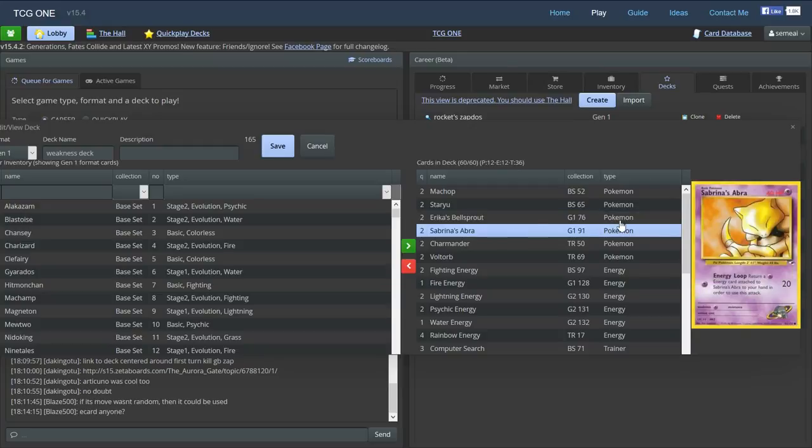Sabrina's Abra is one of the stars of the deck because he has free retreat and a really good effective energy loop. The attack says return a psychic energy attached to Sabrina's Abra to your hand in order to use this attack. Now all of our attackers only need one energy, so normally returning energy to your hand would be really bad, but in this case it's actually really good. With 40 HP, Sabrina's Abra is going to get KO'd pretty easily, but if you return energy into your hand it doesn't go with him. So if you have another Abra on the bench, you can re-energize him and attack with the same energy used last turn.